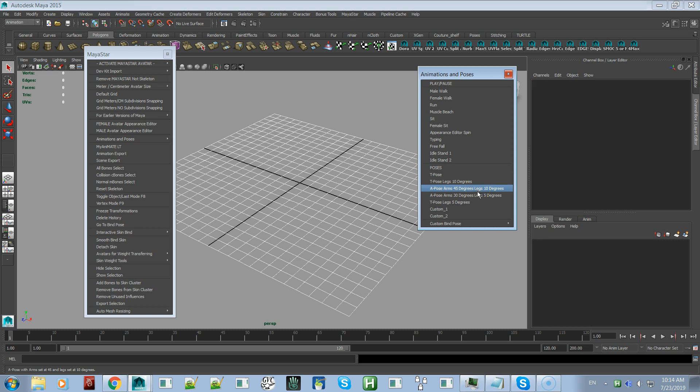One mesh body designer uses a modified A-pose at 30 degrees for the arms and 5 degrees for the legs, which some people might prefer over 45 and 10 degrees. There's also a T-pose where the arms are straight out but legs are at 5 degrees. These are poses, not bind poses — you can make any of them the working bind pose by clicking on any pose and then clicking Create Bind Pose.